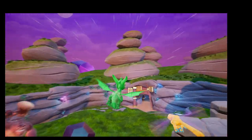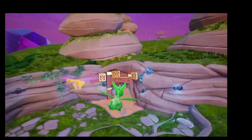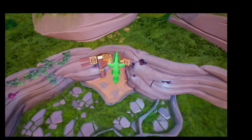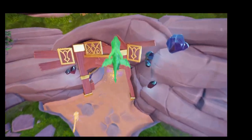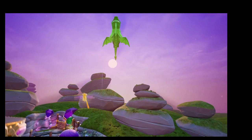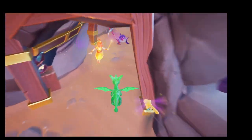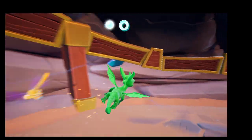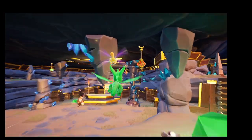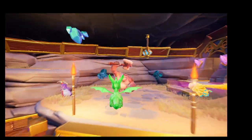What I do like about the flight mod is if you press the left or right trigger, Spyro will do a swing around. But what I mainly do is just skip all this — skip money bags completely, skip Zoe.